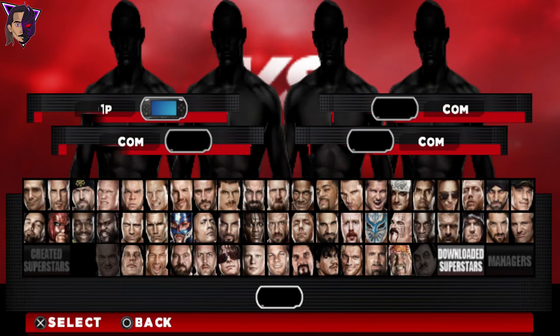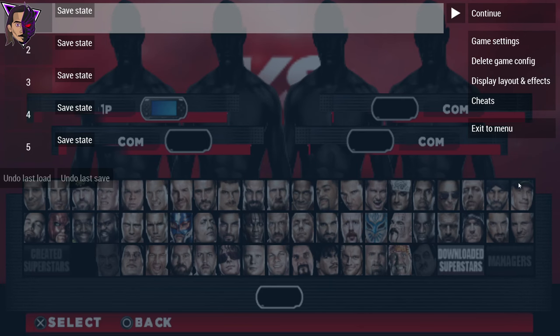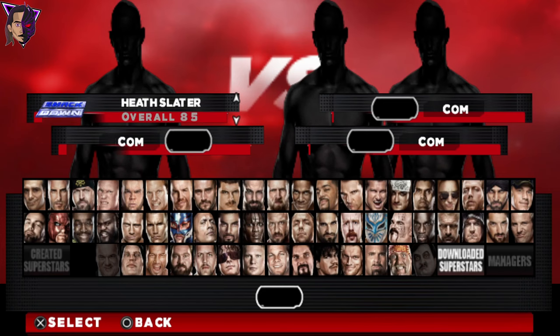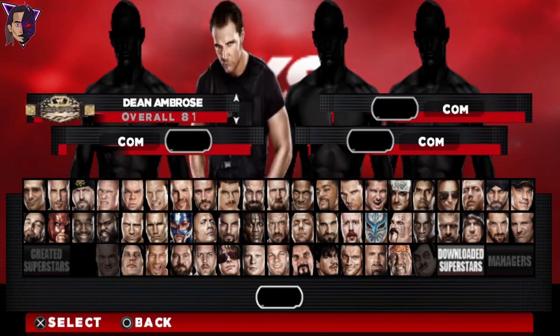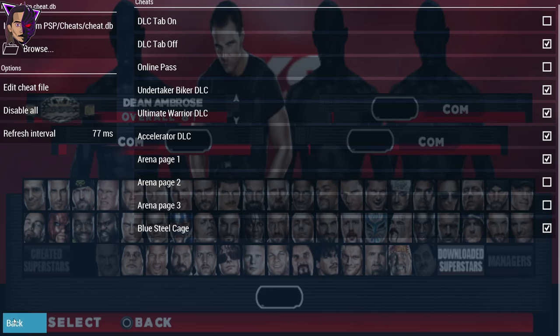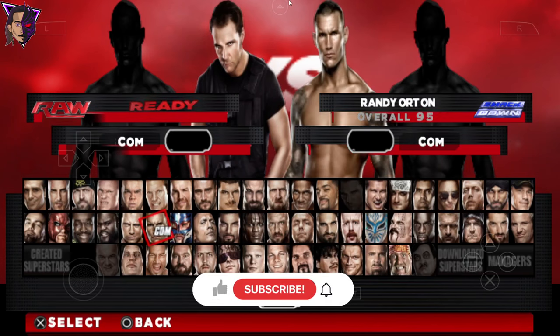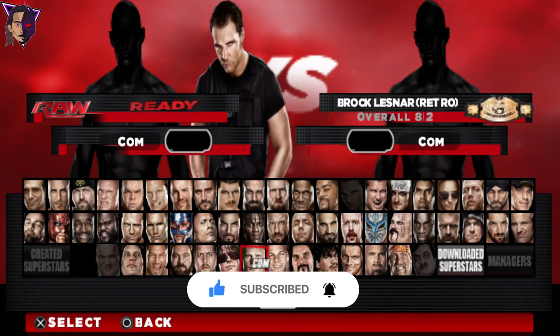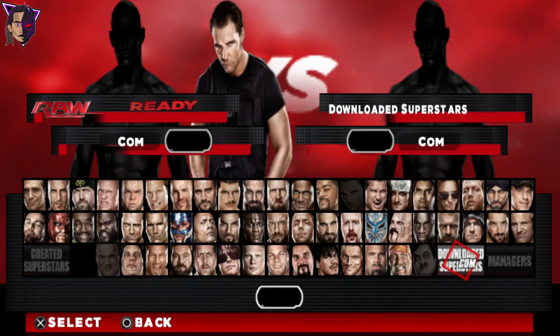Now I'm going to select characters for the Fatal 4-Way match to show you four models. To select from the DLC roster, go back to PPSSPP settings and turn the DLC tab on. Select the character you want — for example, Dean Ambrose — but don't press X yet. Go back, turn the DLC off, then go back and select another character. The method is the same as in my previous videos.